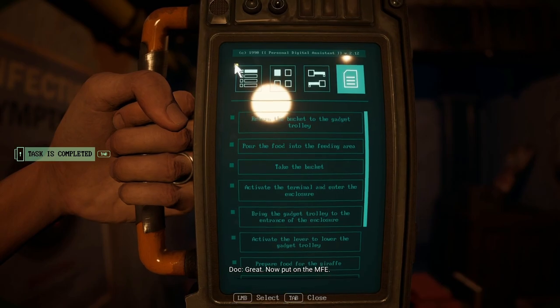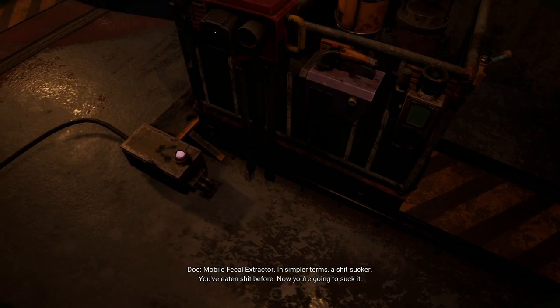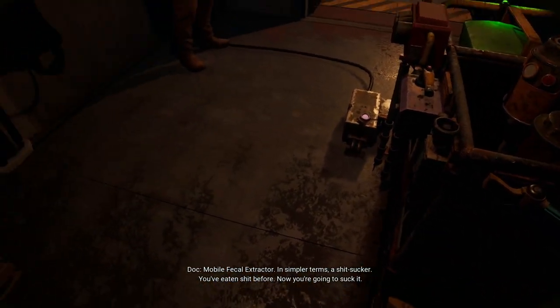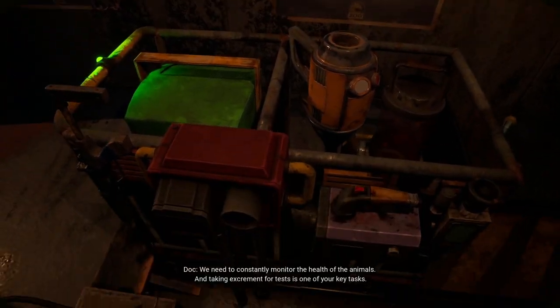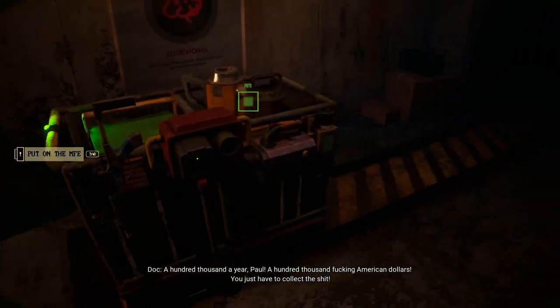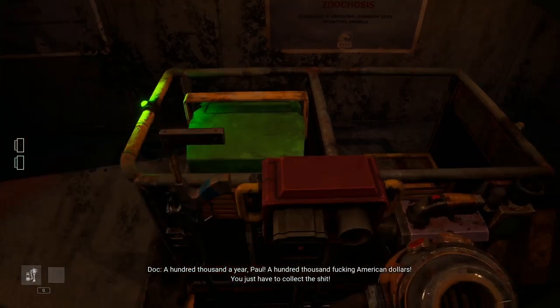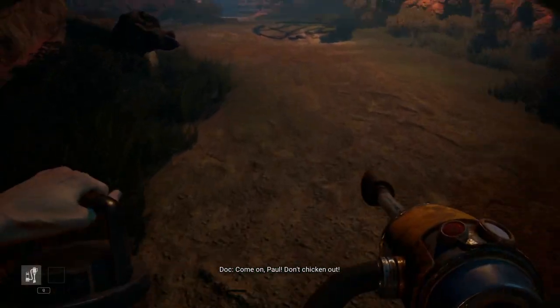Now put on the M.F.E. What's that? Mobile Fecal Extractor. In simpler terms, a shit sucker. Why do we need all this? We need to constantly monitor the health of the animals, and taking excrement for tests is one of your key tasks. A hundred thousand a year, Paul — a hundred thousand American dollars. You just have to collect the shit. Come on, Paul, don't chicken out.